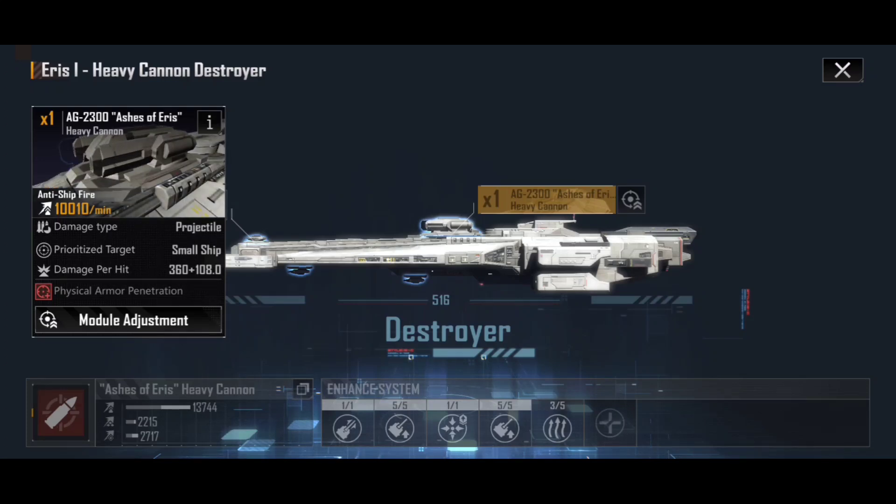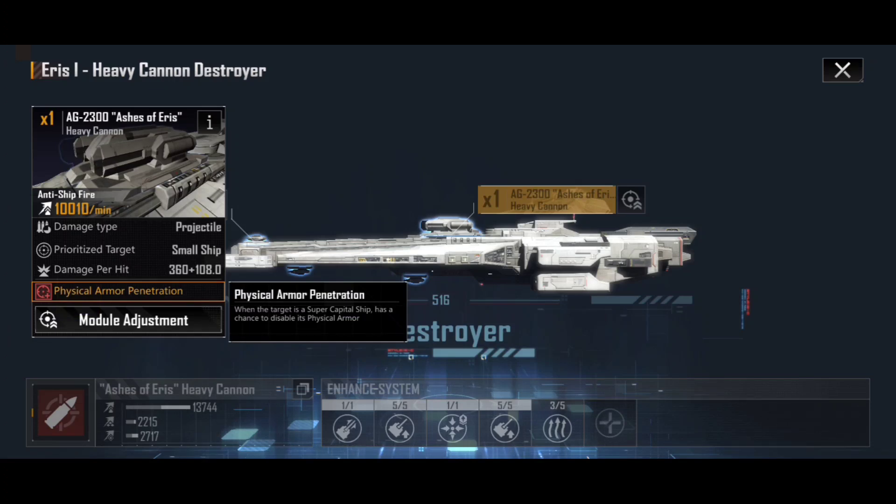Interestingly, its role is listed as against ships — not small, medium, or large specifically — because of how the AG-2300 Ashes of Eris Heavy Cannon operates. This thing is an absolute beast: 10,010 DPM per minute. It gets this amazing physical armor penetration ability: when the target is a super capital ship — a battlecruiser, a carrier, or any future larger ships — it has a chance to disable their physical armor, meaning all future attacks punch straight through to the hull ignoring the armor entirely. That is insanely good.